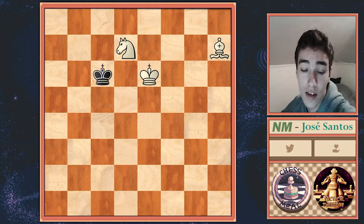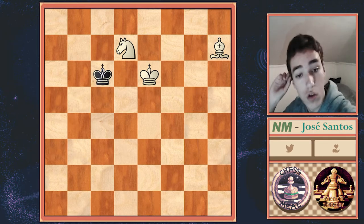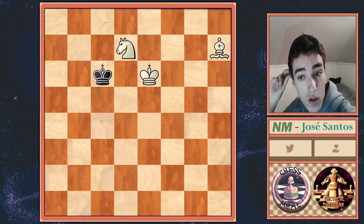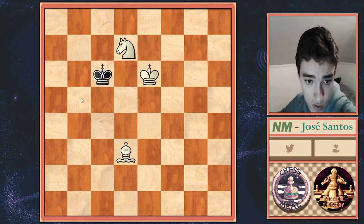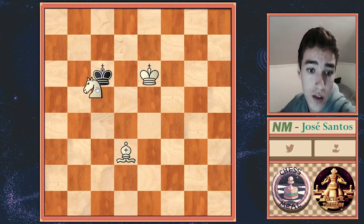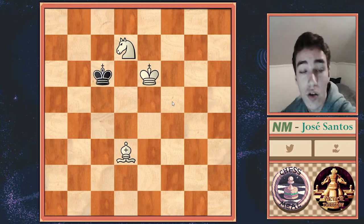Here we have an only-move case, and you shouldn't memorize this move — you should just understand it. We want to cut the King off from coming forward, and there's only one piece that can do it. The move is Bishop d3. We cut off the b5 square from the King, the Knight beautifully cuts off b6 and c5, the King cuts off d5 and d6, so the Black King is forced back to the second rank.